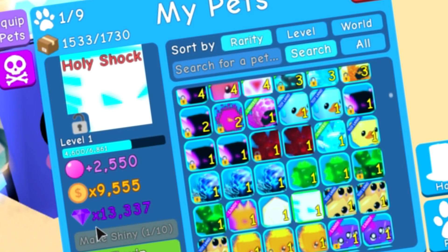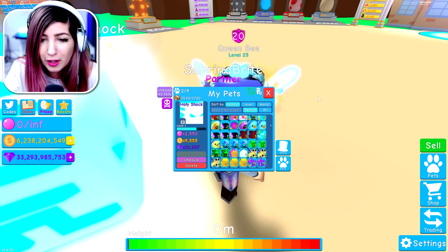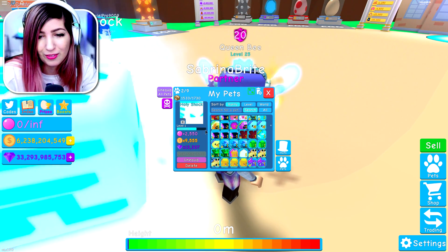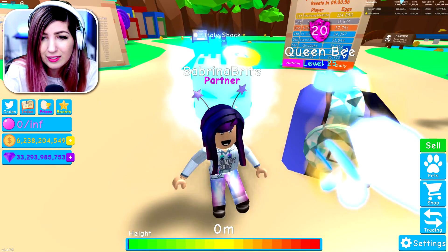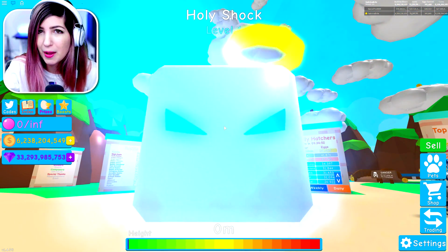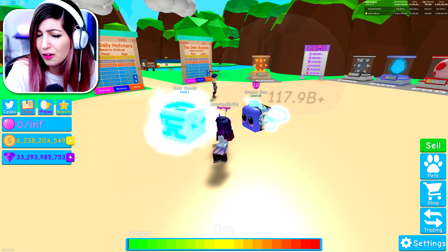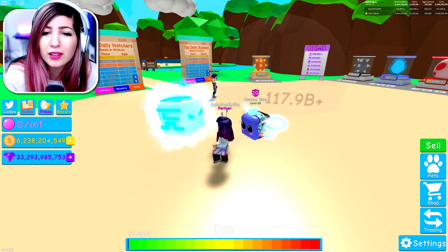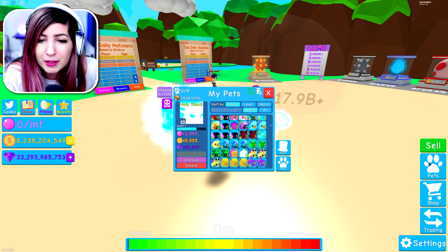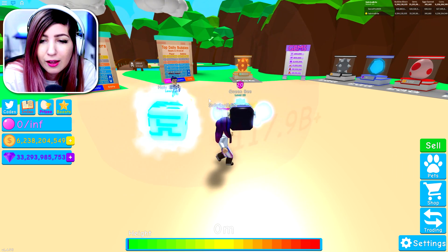Here it is — the holy shock. The gem multiplier is 13,337. The coin multiplier is 9,555. That's a cool pet. Honestly, it's not better than the evil shock, is it? Is it better than the evil shock, DJ? I don't remember. I thought the evil shock was way better than that. I might be getting it mixed up with the secret pets. There's so many pets to keep up with now — I gotta be the pet encyclopedia.